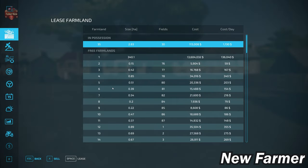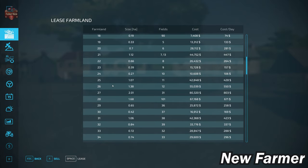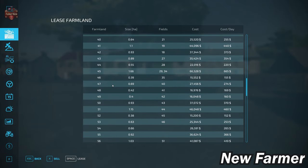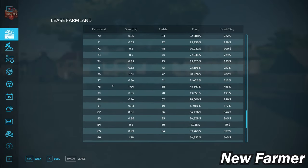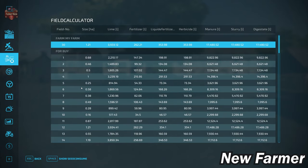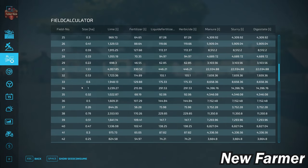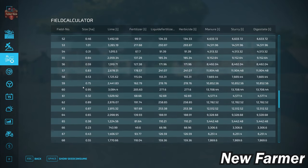The farmland lease screen shows all viable farmlands, how large they are, whether they include any fields, what's included, and how much each farmland costs. Cross-referencing with our field calculator screen, we can see the specific sizes of each field. Many of these fields are less than one hectare in size. I would say this map is ideal for small to medium-sized machinery.